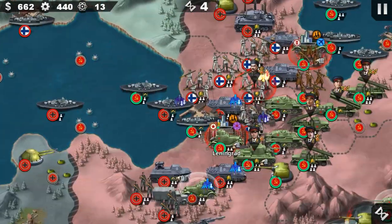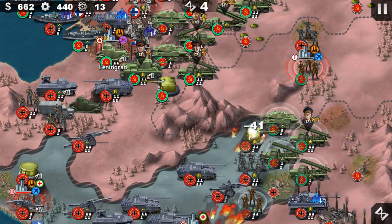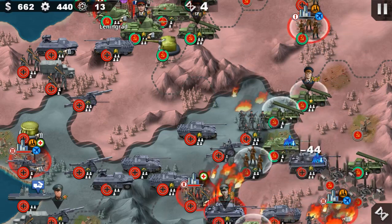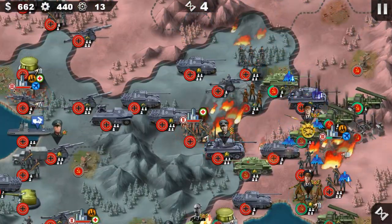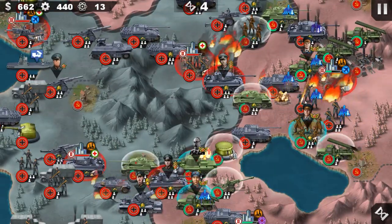The Germans right now are trying to cut off our supply line — maybe I can take a shot from the Finnish front. The enemy is trying to take our resources, so I want to make sure we don't go starving. We're gonna make sure we win this battle.